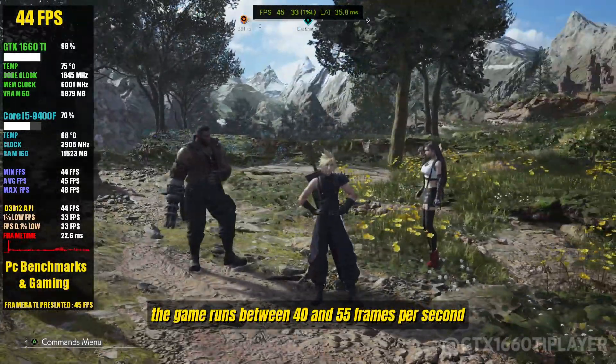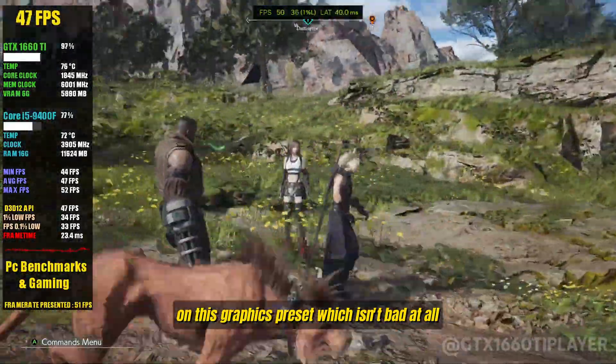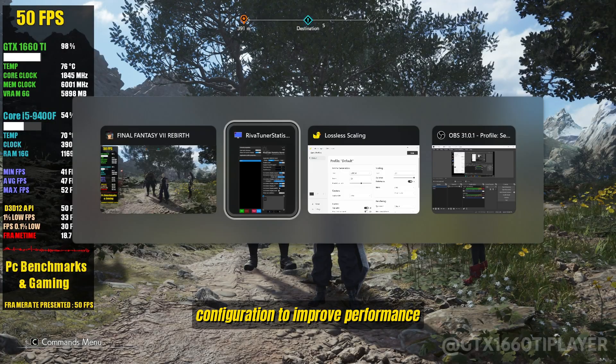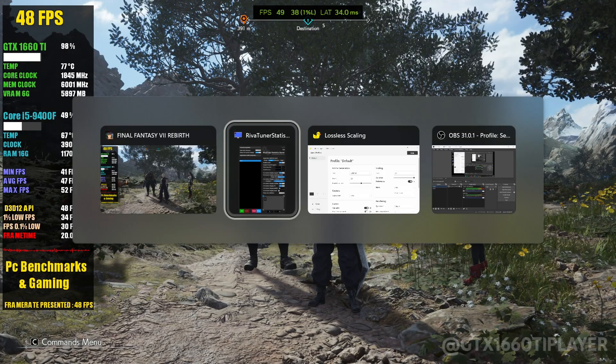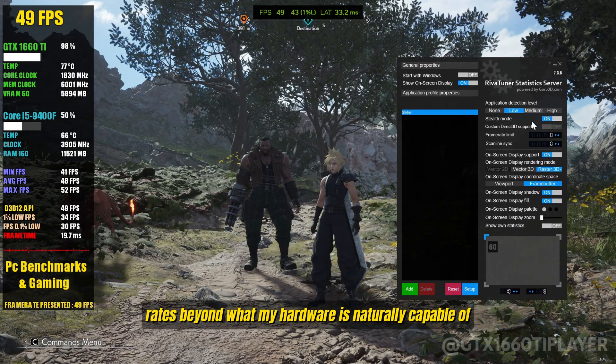The game runs between 40 and 55 frames per second on this graphics preset, which isn't bad at all. However, if you're aiming for higher frame rates, you can tweak the preset configuration to improve performance. But my goal here is to push the frame rates beyond what my hardware is naturally capable of.